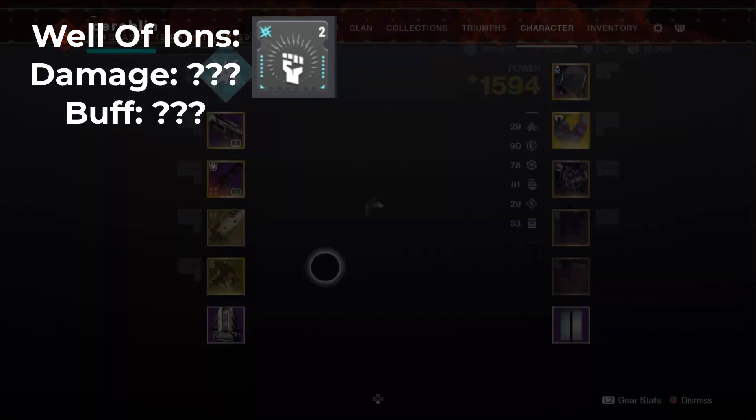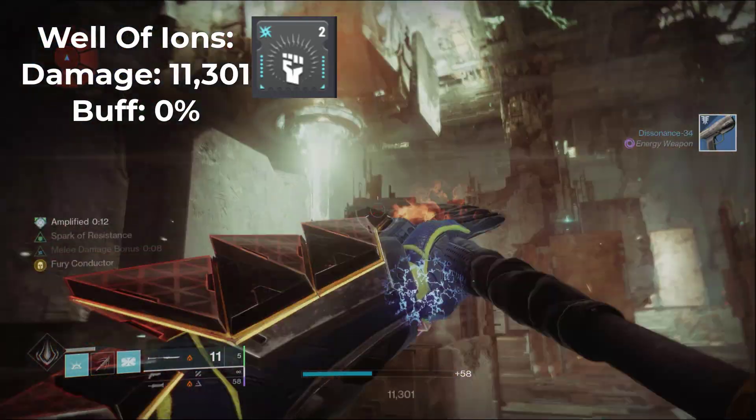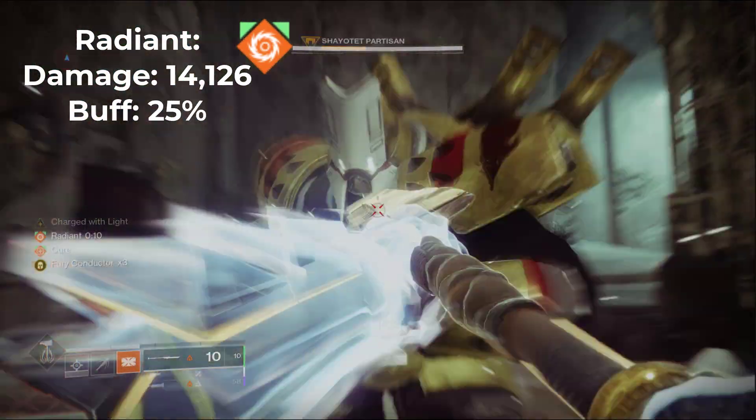Slapping on Well of Ions — I'll let you all guess what the number's going to be. Going once, going twice — yep, it's 11,301 with 0% damage buff. Finally, something that works: Radiant gives us 14,126 damage, which is a 25% damage bonus.